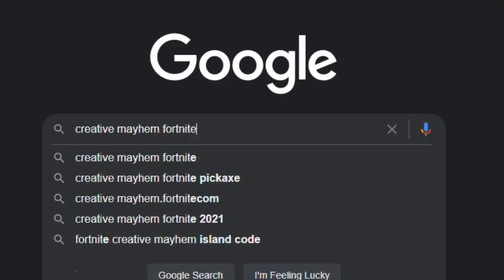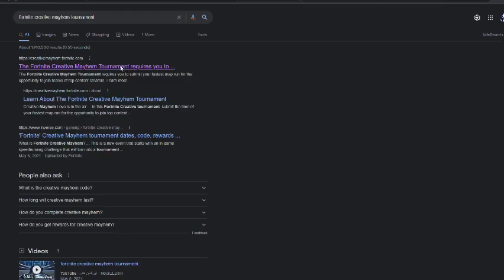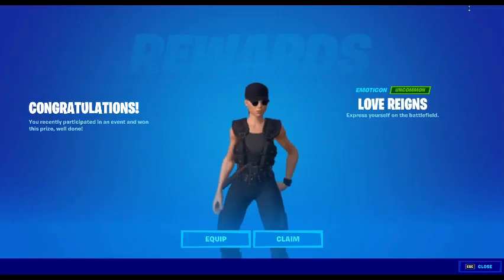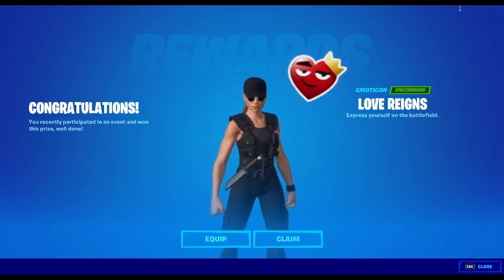Here is how to get the free Mac of Hearts Pickaxe and Emoticon. Click Start. After, log into your account and restart Fortnite. You will earn the Emoticon.